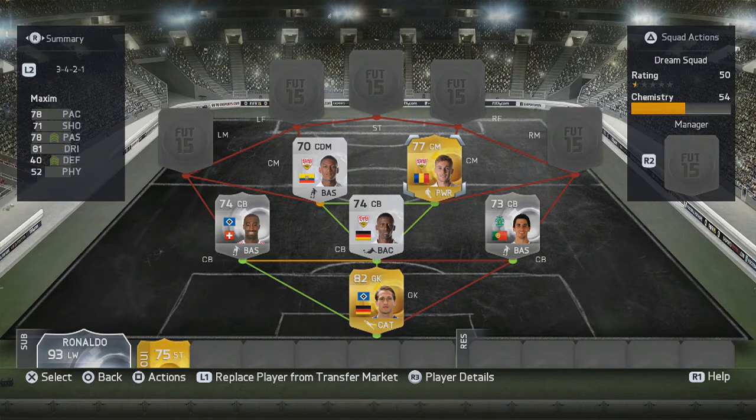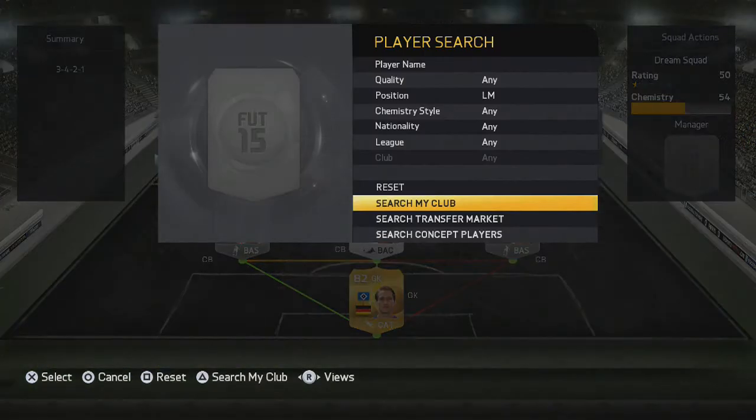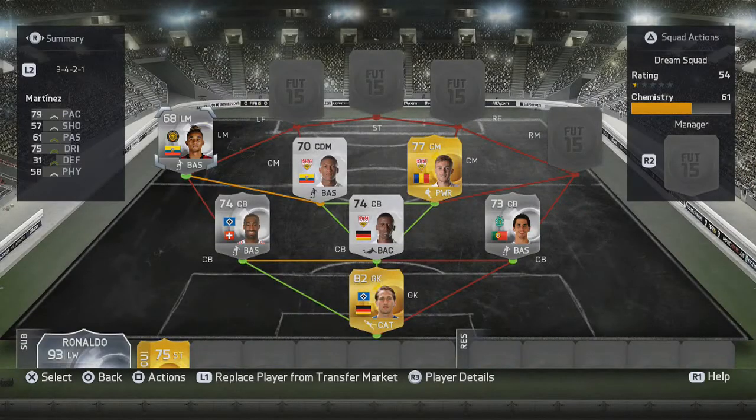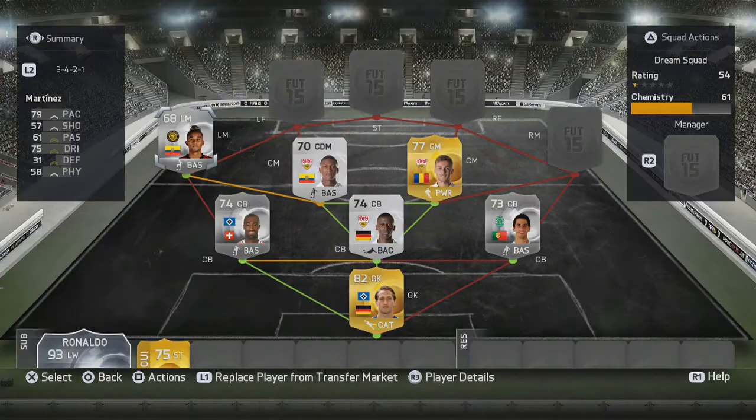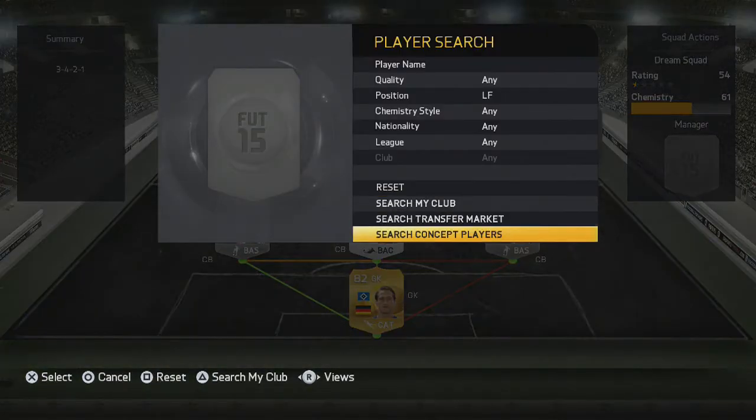The chemistry is maybe a little weird, but he's a centre midfielder who needs to get the ball, so I have the Powerhouse chemistry style on him. On the left midfield we have Fidel Martinez, the second five-star skiller. Last year he was one of the best, this year his 68 rating isn't the best, but he's a five-star skiller and it's really fun to skill with him.